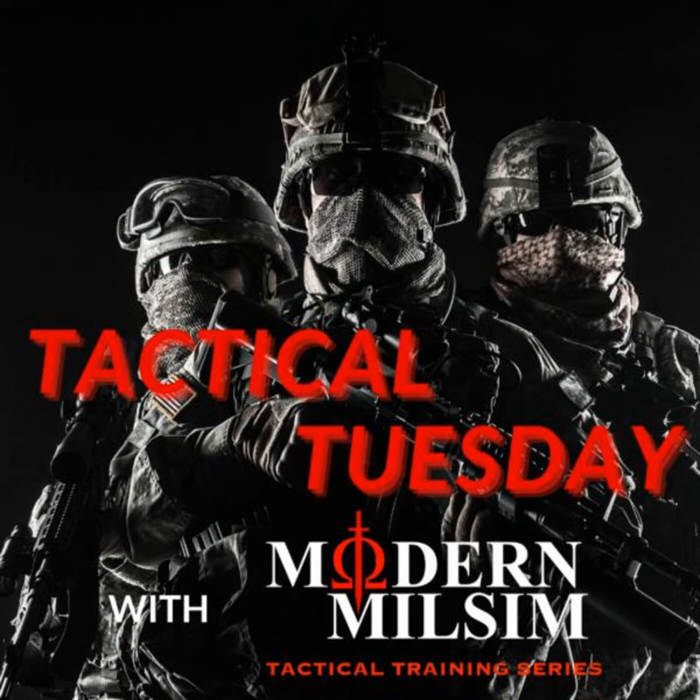To communicate without revealing your position through excessive noise, your team can use an agreed-upon set of hand signals to communicate amongst themselves. These hand signals should include, but not be limited to: freeze, halt or stop, get down, look where I'm looking, listen to what I'm listening, are you ready and do you understand, there is enemy ahead, move up, cease fire, cover me, and many more.